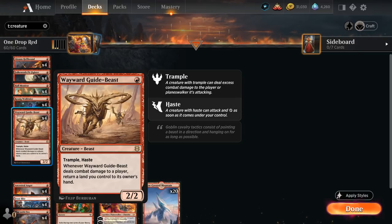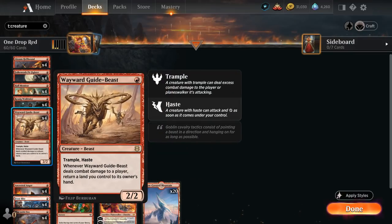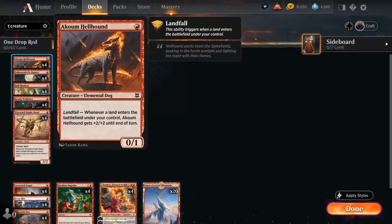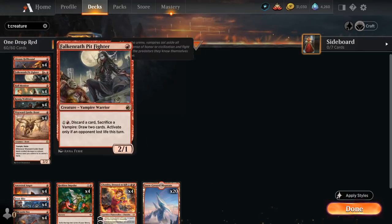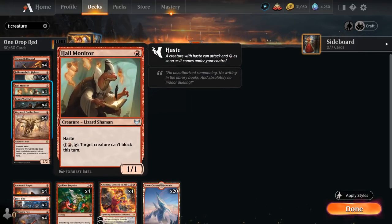It's also a nice way to re-enable landfall alongside the Akum Hellhound — a one-mana 0/2 with a landfall trigger giving it plus-two/plus-two until end of turn whenever a land enters the battlefield under our control. Thanks to the Guide-Beast we'll always have lands to replay to trigger landfall for the Hellhound, making it a nice two-powered one-drop that can start putting in some damage.